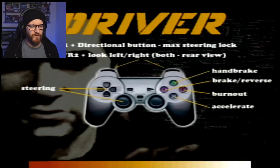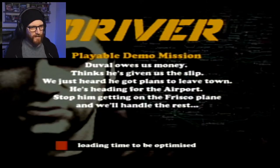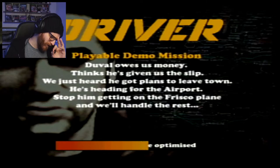View instructions: L and R1 for max steering lock, accelerate, burnout is circle, brake and reverse. That's fairly straightforward. Duval owes us money - we think he's given us the slip. We've just heard he's got plans to leave town and he's heading for the airport. Stop him getting on the Frisco plane and we'll handle the rest. Please tell me there's some sweet funk music in it!